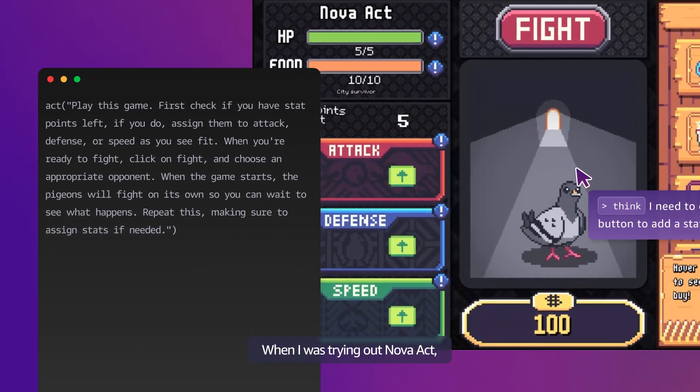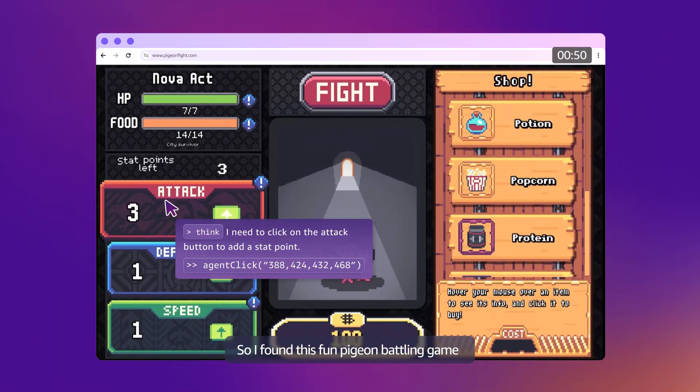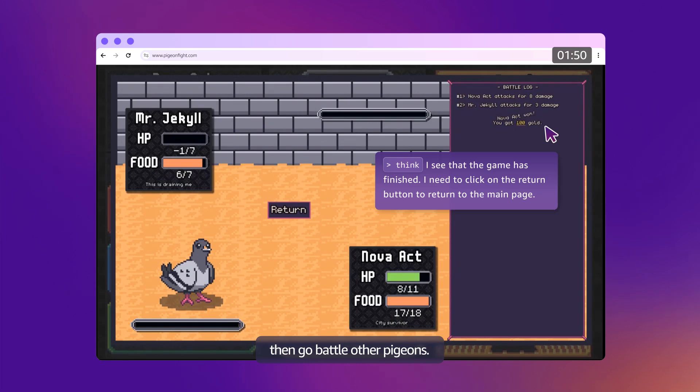When I was trying out Nova Act, I wanted to do something silly. So I found this fun pigeon battling game, opened up interactive mode, and quickly wrote a few sentences instructing the agent to assign stats to our pigeon, then go battle other pigeons.